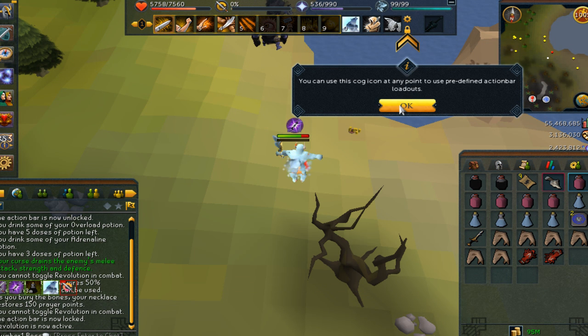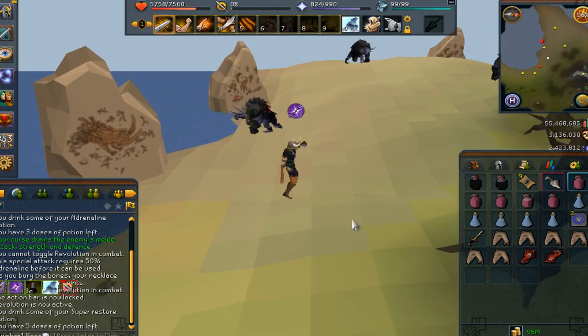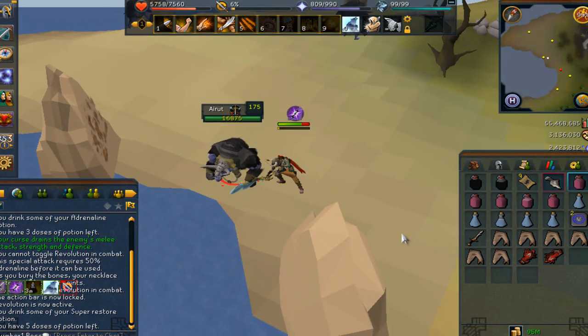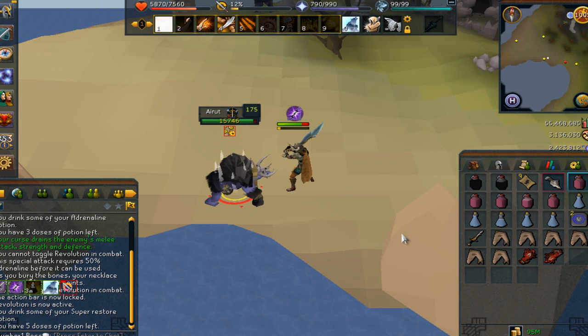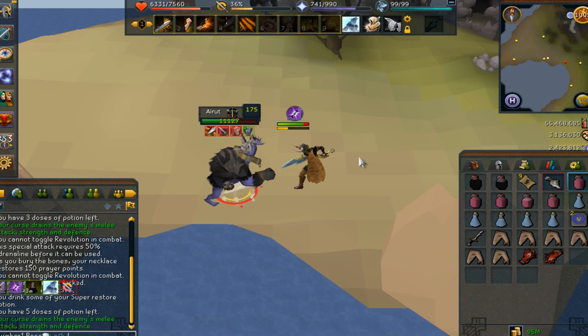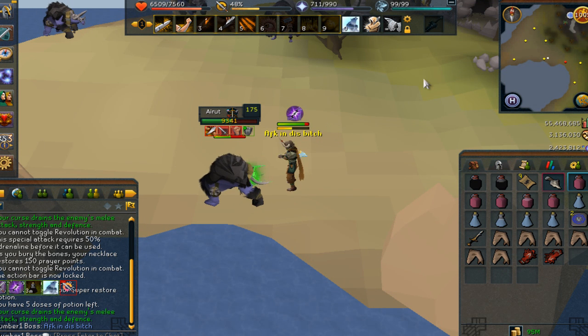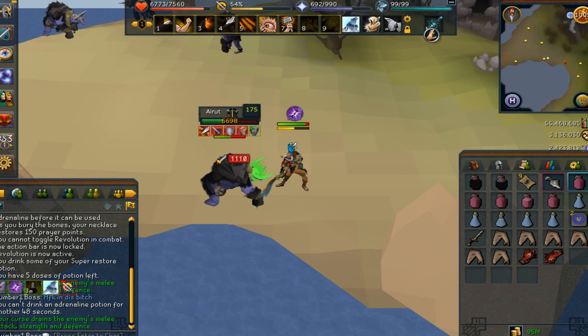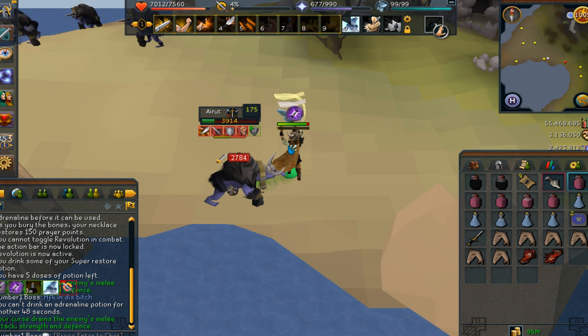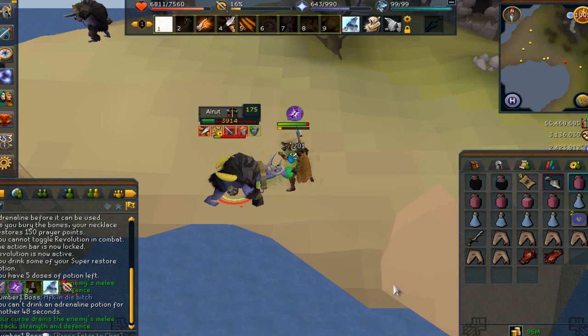As you guys see, the system does automatically set up your ability bar for you. When I was using a two-hand weapon, I put different abilities on there — you guys will see it later in the clip. I added a few extra abilities on the ability bar and got rid of a few. They have stun on there — I don't know why, like the kicking one. I don't need that, I'm not trying to stun anything, so I put something else there instead. But all in all, definitely an amazing update.